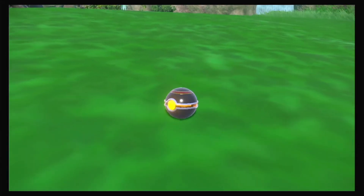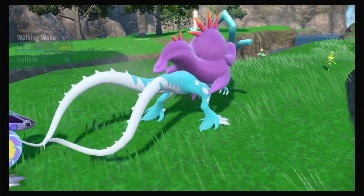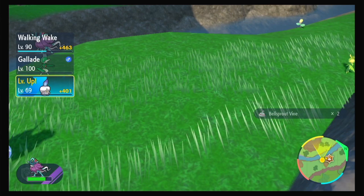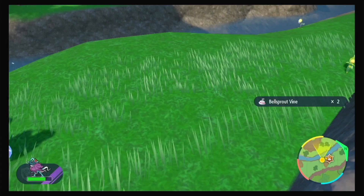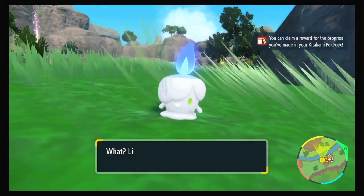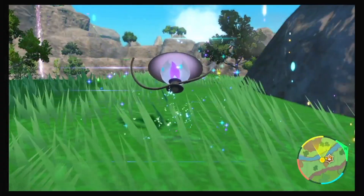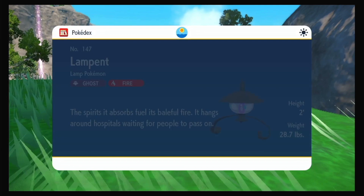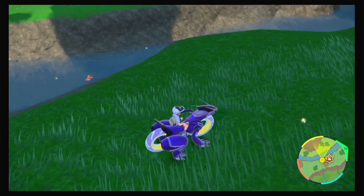I wasn't even hunting for it - just bumped into it by accident, which was awesome. My team right now is a Litwick and a Bellsprout - come on, that's a pretty sick team. We ended up catching it with one ball, which is absurd. I kind of wish they'd make catching a little harder in this game. The Litwick also evolved from the XP - I need a Fire Stone to evolve it further, and a Leaf Stone for Bellsprout, but I haven't done that yet.